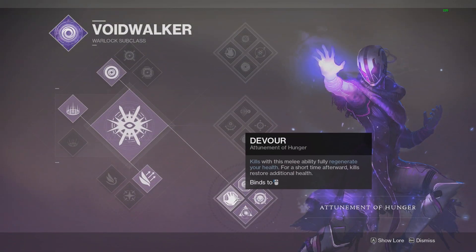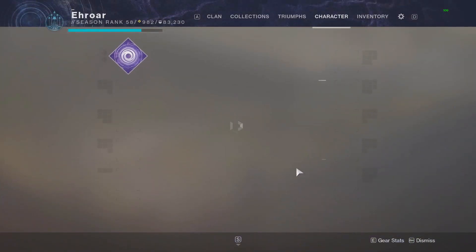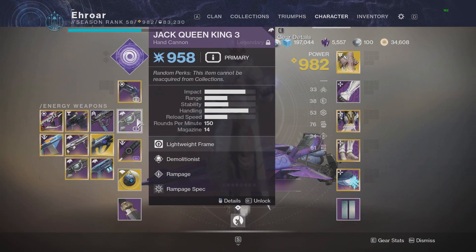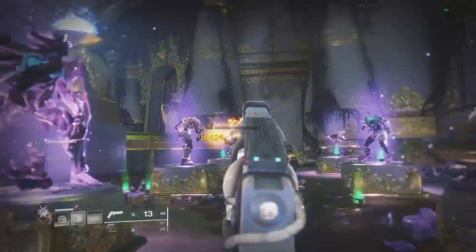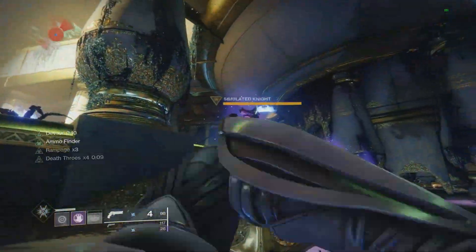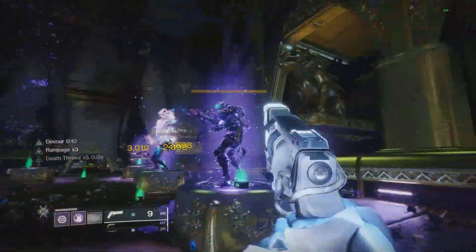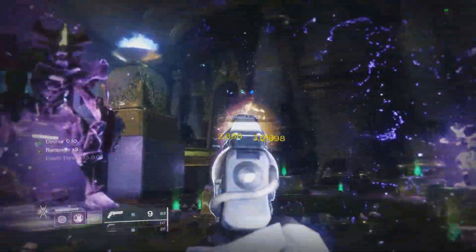Moving on to Voidwalker, we're going to use Devour, and still use the Demolitionist energy weapon. That pretty much already is a super strong build. Devour doesn't really need too much to make it really good. You pop your Devour, get Death Thrones x5, and use the Demolitionist weapon. You will get your grenade every 3 kills, then your grenade does 50% more damage, and every single time you throw it, it also gives all your nearby allies the Fill the Flames buff.